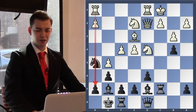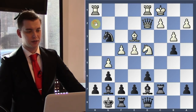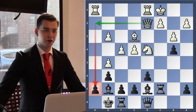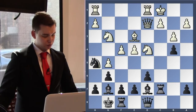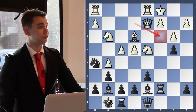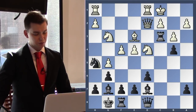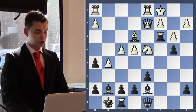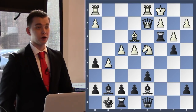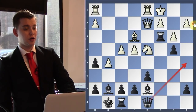Knight g3! The idea is that if black takes the knight — pawn takes — white can swing the queen to h2 and checkmate on h7. Pretty clever. Knight g3 was played, but the deficiency of this move is the knight is no longer defending the c3 square. Magnus saw that and immediately put the rook on c3. So rook c3 was played, knight takes h5, pawn takes on h5, and white played king to b1.